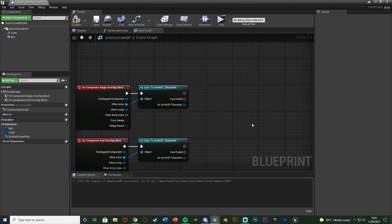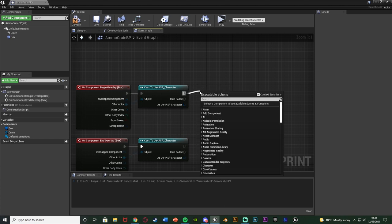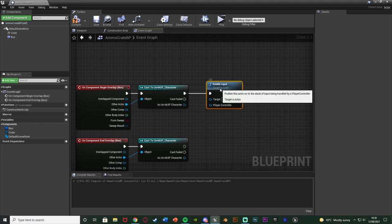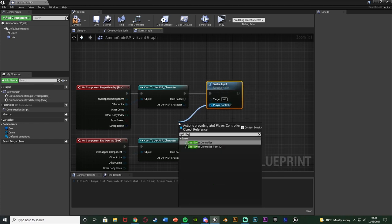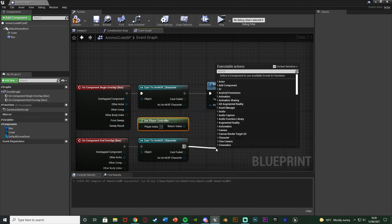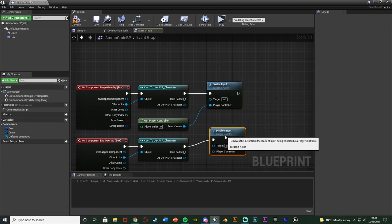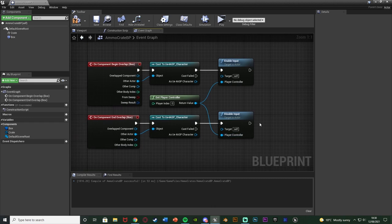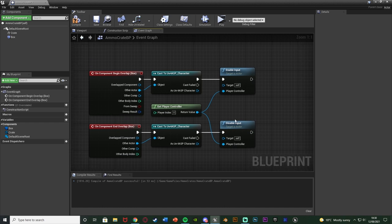When we can interact and pick it up we need to enable the input so the player can actually use it. Off the cast from Begin Overlap, get Enable Input with Target being Self and Player Controller being Get Player Controller. Then off the cast from End Overlap, get Disable Input. So when we're close enough we enable input, and when we're not close enough we disable it, so we can and can't use the E keyboard event when appropriate.